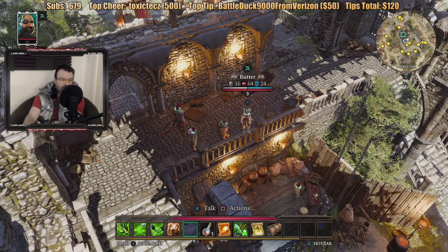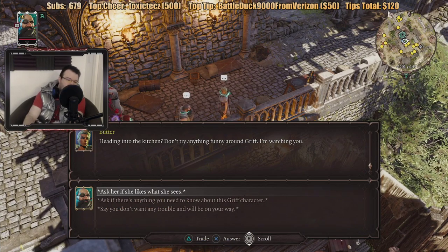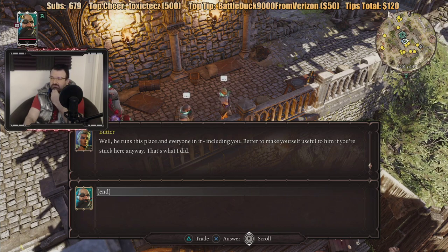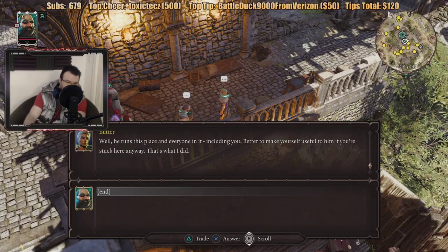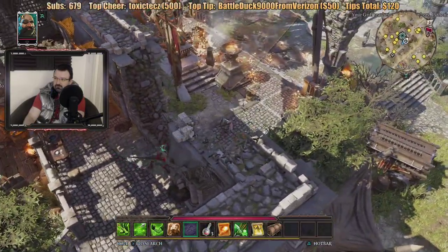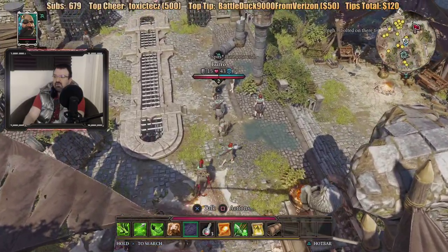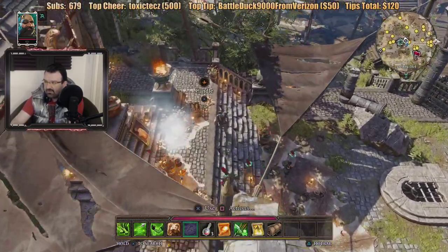Your name is literally Butter? Heading into the kitchen? Don't try anything funny around Griff — I'm watching you, Butter. Do we have anything we need to know about Griff? He runs this place and everyone in it including you. Better to make yourself useful to him if you're stuck here anyway. Careful — don't want to catch Griff in a bad mood. Where the hell is this... I think I need to talk to this Griff character but I don't know where the hell he is.